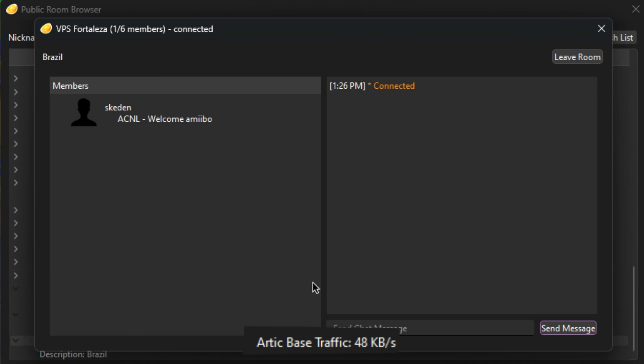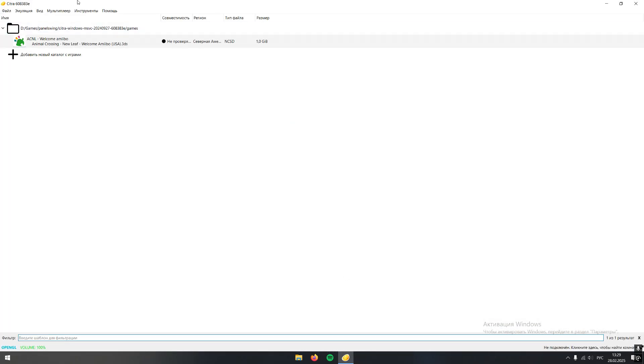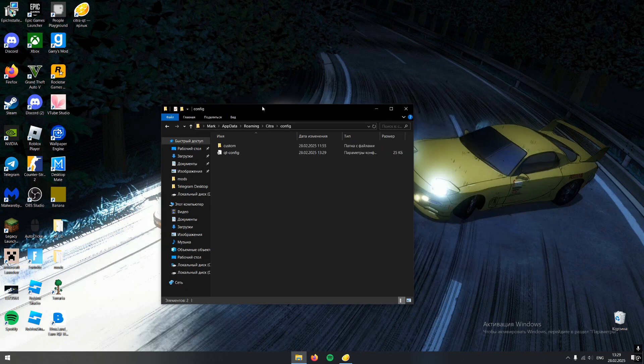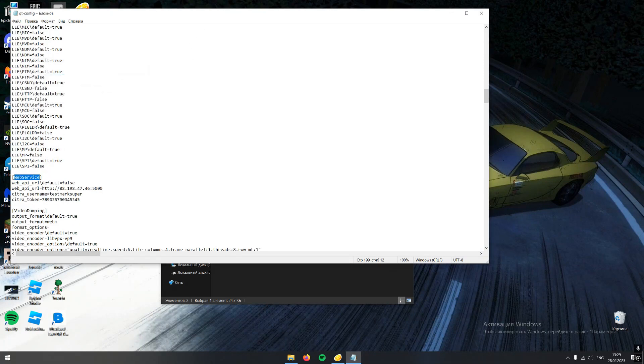Now you can invite your friends. I will show you from a second PC how to join. I'm on my brother's PC and I will show you what to do on your friend's PC. You need to boot up Citra with a pre-installed original copy of Animal Crossing New Leaf and do the same things: press Windows plus R, type %appdata%, find Citra, then config and qt-config. Find web_service and do the same things.